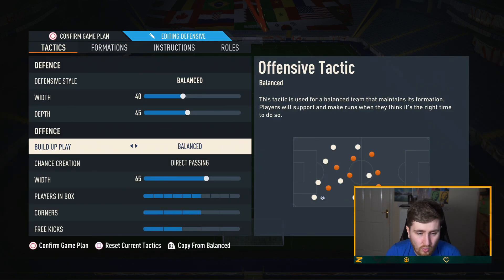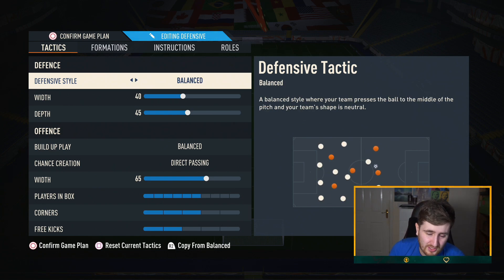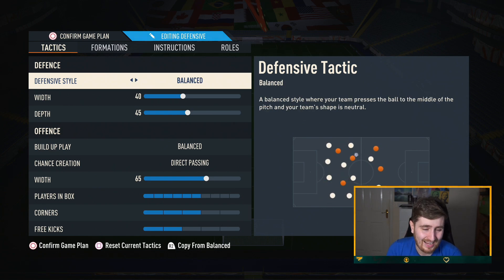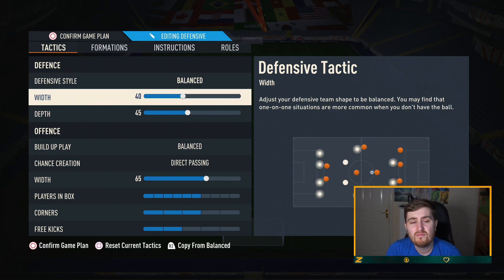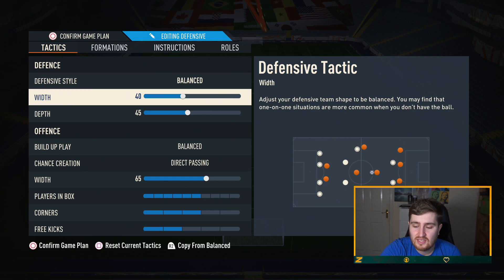The actual tactic is quite simple but very effective. Balanced defensive style — I don't think you want to go lower than balanced. Drop back isn't actually that good this year, to be honest. Fairly low width — it's quite a compact formation when defending, so you don't want to lose the strength of that. In the more defensive version, because it's more passive and you're trying to be very hard to break down, I keep the width fairly low.